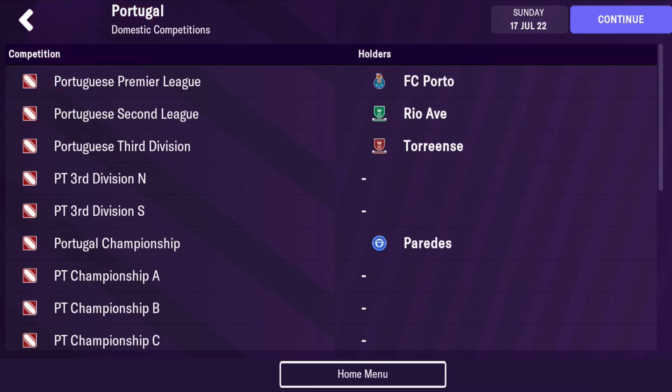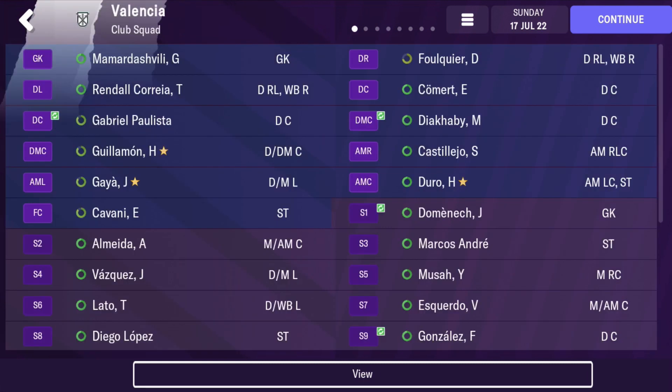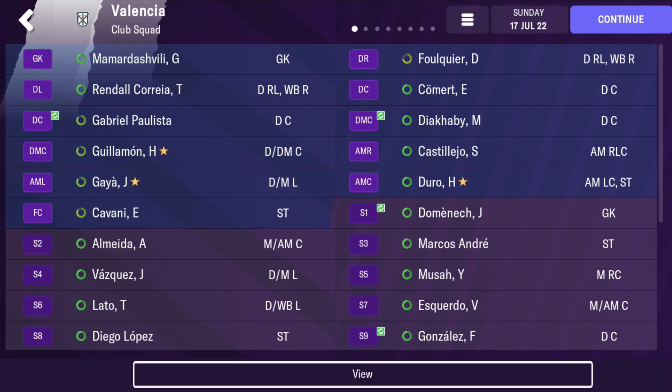For number three, another one to be interested in is Valencia. Valencia are currently struggling in La Liga and have struggled the last few seasons, being usually mid-table to bottom half. This is due to lack of investment through their owner, Peter Lim. So it's an interesting challenge where you can see if you can establish their glory days of the 2000s and turn them into a top team in Spain again, competing with Barcelona, Atletico Madrid, and Real Madrid. They'll also need some strengthening, and there are definitely areas you can improve and build on.